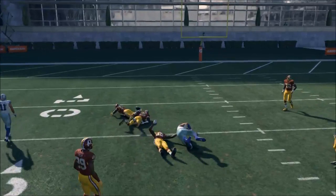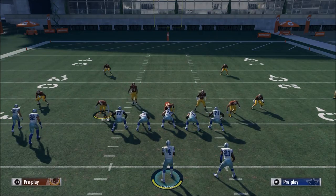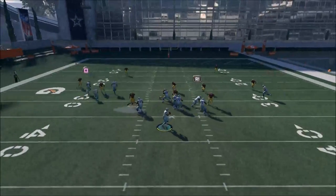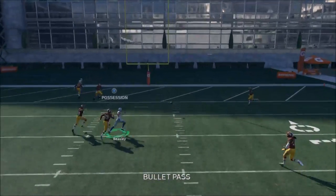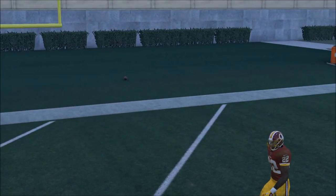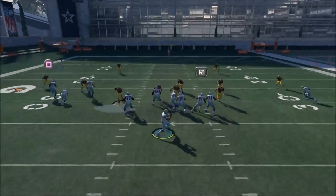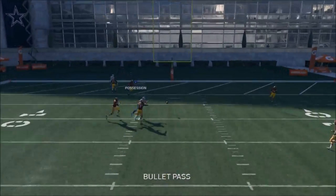Cole Beasley is going to be open late in the play if they don't user-control. So your read progression is: look to Witten first, then to Dez, then to Zeke, and then to Cole Beasley. This route is phenomenal and it works really well together on this play.